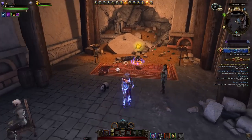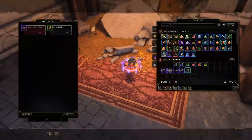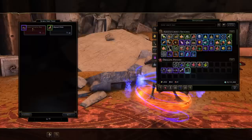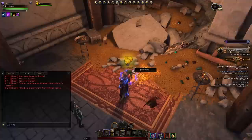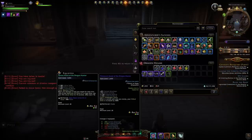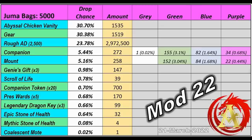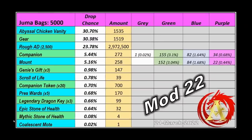I have yet to test if the action point gain stacks with the boots — bonuses with the same name usually don't stack. Overall, Juma is very disappointing. They could have made the companion and mount drops more enticing. What I just spent on 10 Juma bags was hours of grinding, and what do we have to show for it? Gear that won't really be used, potions, and a single green mount.